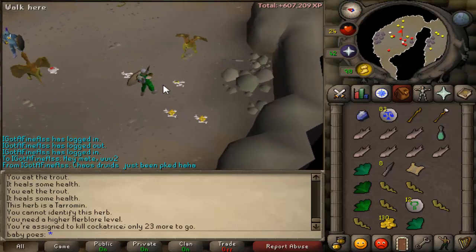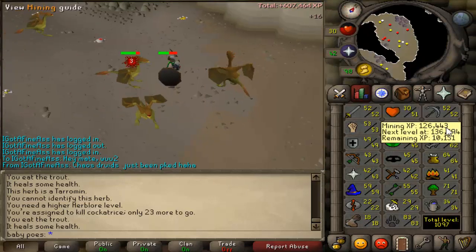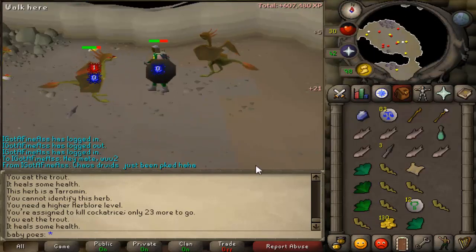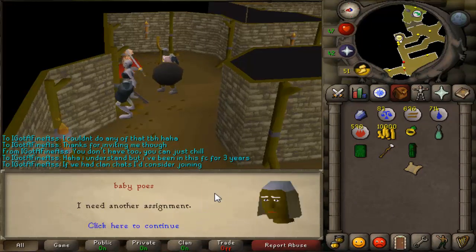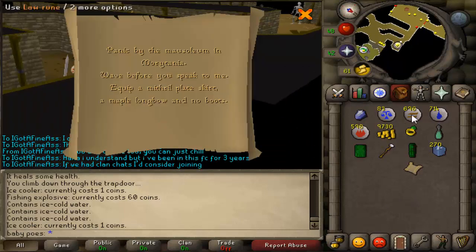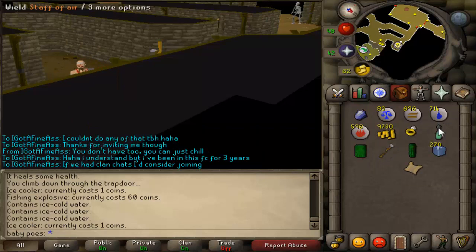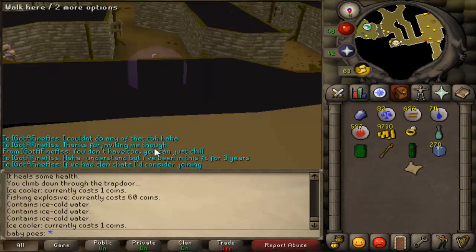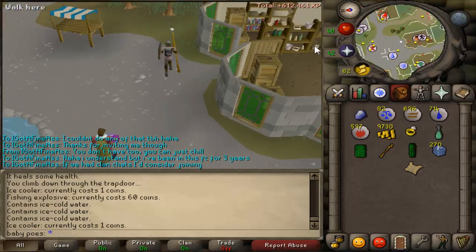I've fletched 976 maple shortbows and I'm just going to finish off my maple longbows. I probably have enough to alk until level 68 magic, which will give me the ability to enchant my dragonstone amulets — which is awesome. I'll see you guys in the next clip when I get the level or when something exciting happens.